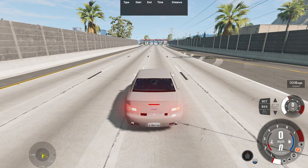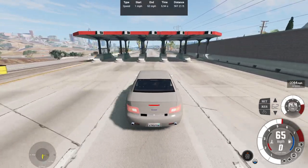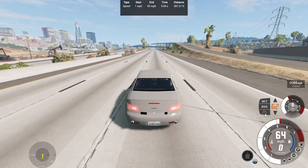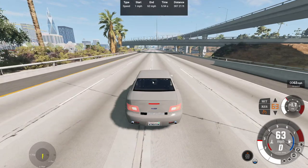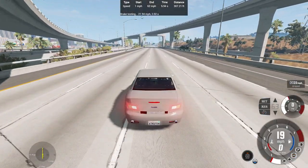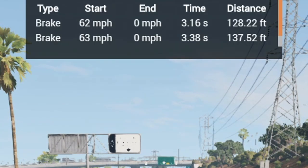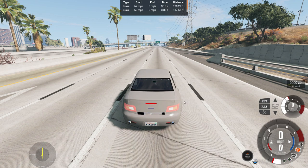Let's get ready to start our acceleration test. On the gas — flying through first gear, seamlessly going through gears via the automatic transmission. Third gear, and 0-62 in 5.94 seconds over 307.21 feet. Not too bad at all. For the brake test, I need to increase sensitivity a bit since the brakes apply a little slower given how heavy this vehicle is. 62-to-0 in 3.16 seconds over 128.22 feet. The braking is a bit inconsistent in testing — sometimes hitting 61 or 63 mph — but this time it was accurate. For a two-ton vehicle, it's average.